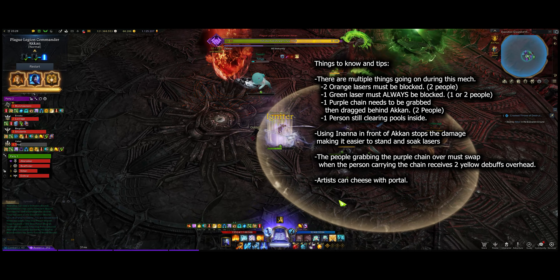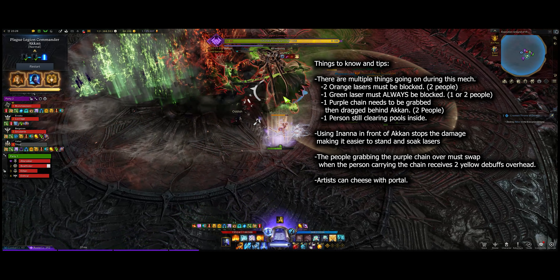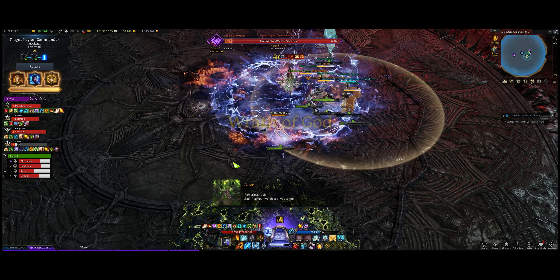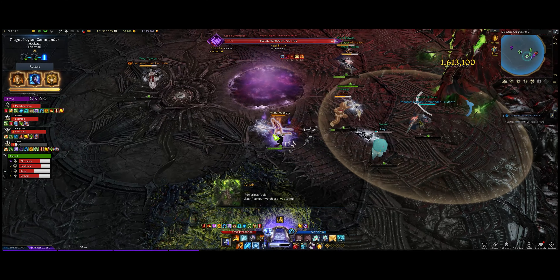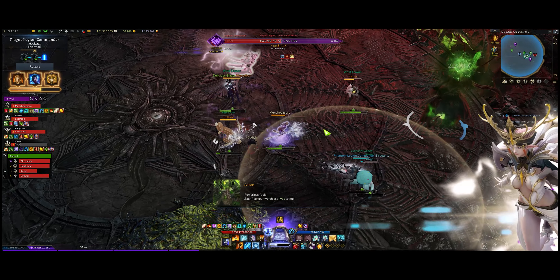If you have an Artist in your party, you can cheese it — you can drop a portal and make up a lot of ground from the person carrying the chain taking the Artist portal. When the mechanic starts, he'll call you a bunch of powerless fools and then teleport to three o'clock. You can use Inanna here; you don't have to use it right away, but make sure you use it at the start of the mechanic when people start soaking lasers.